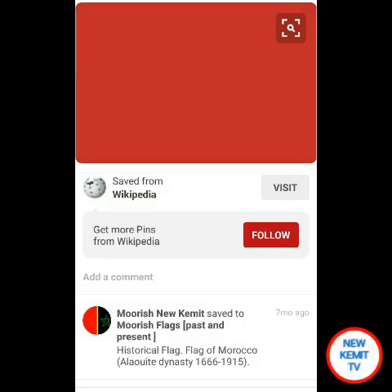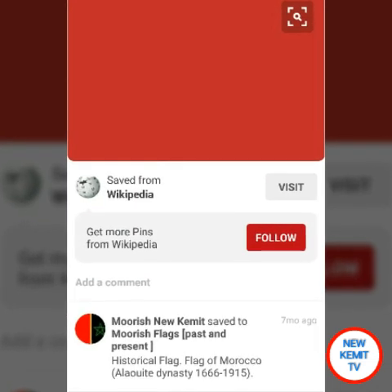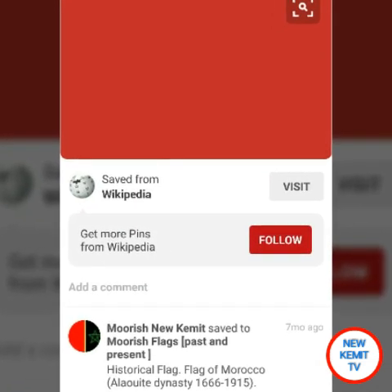This is one of the flags from the Alawite dynasty, from 1666 roughly to 1915. The red background represents bravery, strength, and courage. The Alawite dynasty is also the current dynasty of the Moroccan royal empire. This is the largest dynasty in Moroccan history.